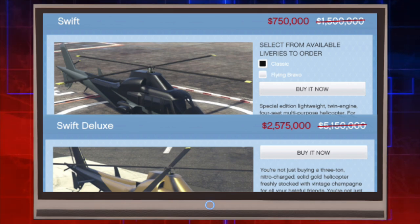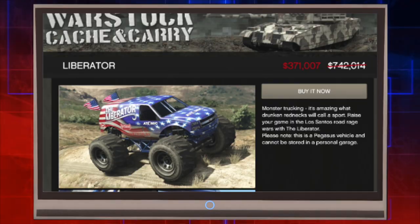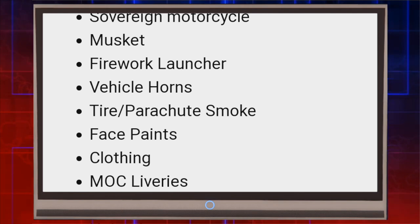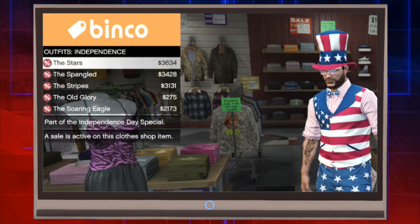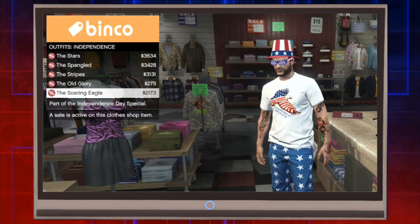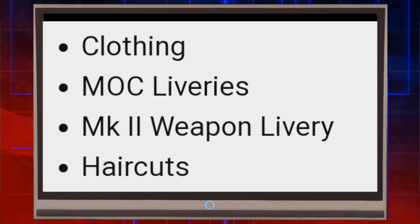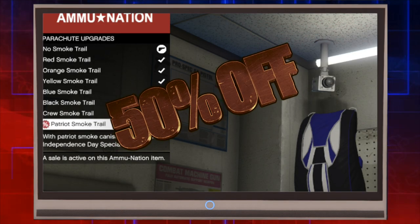Also 50% off — Independence Day specials: the Liberator monster truck, the Sovereign motorcycle, the musket, firework launcher, vehicle horn, tire smoke, parachute, face paints, and clothing. Also 50% off: MOC liveries, MK2 weapon liveries, haircuts, masks, firework ammo, and the USA parachute bag.